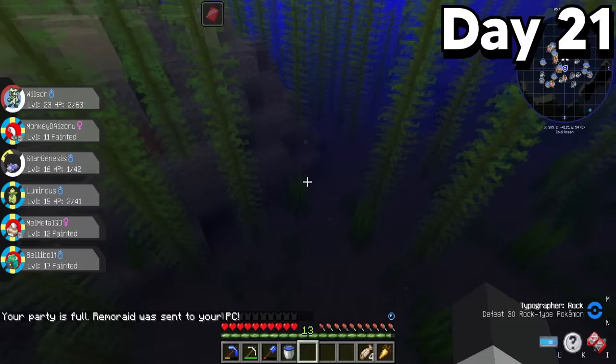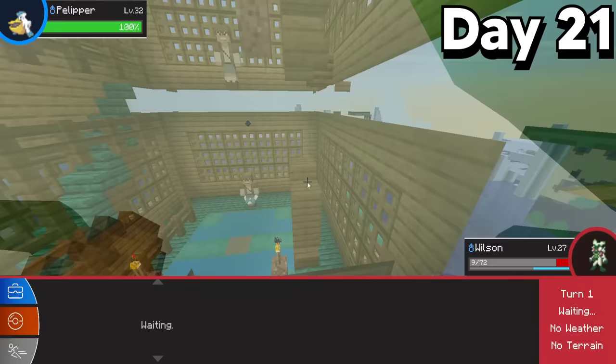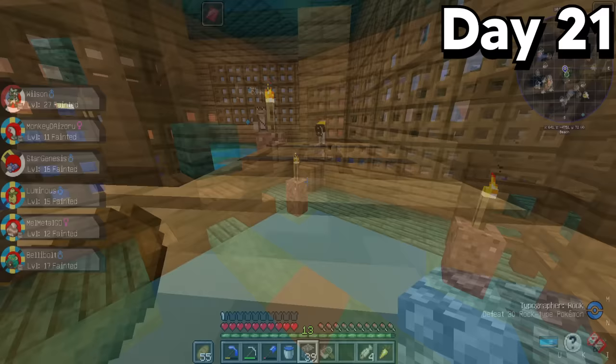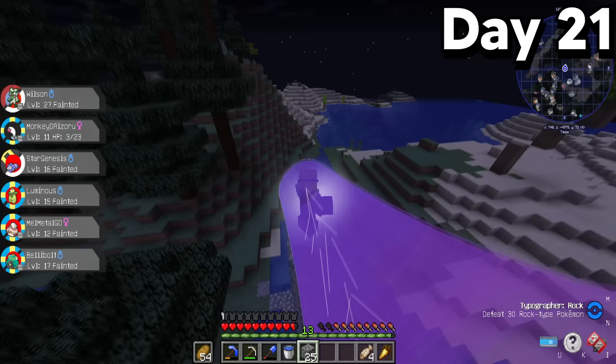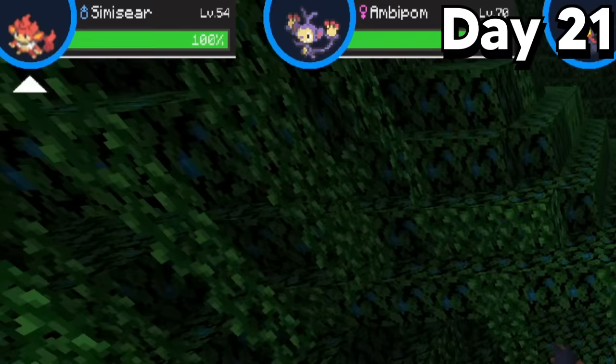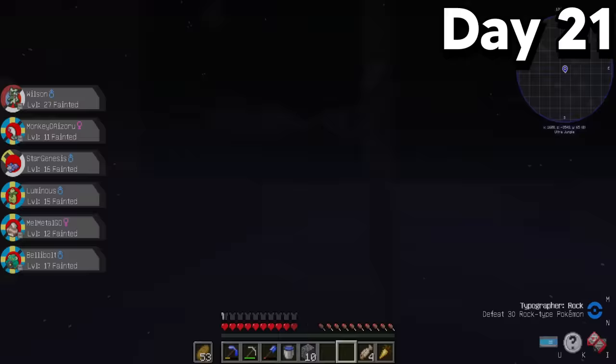I also found another one of these water dojo tower structures. I tried to carefully scale it but accidentally engaged in a battle and lost again, so I just ran up the stairs and picked up the Scroll of Waters. And if you thought this day couldn't get any crazier, I stumbled upon a wormhole and decided to go into Ultra Space. The moment I entered, I was challenged by not one but five Pokemon at the same time — absolutely ridiculous. When I got destroyed, I actually got kicked out of Ultra Space.